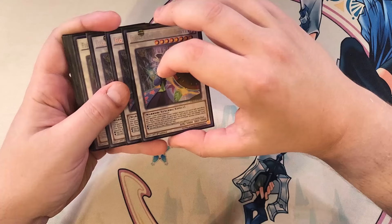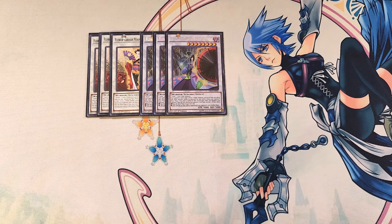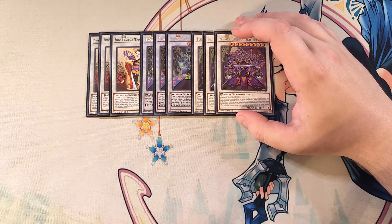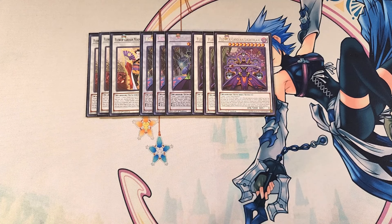We play three copies of Light Shower, which prevents your opponent from targeting your Flower Cardian monsters with card effects and prevents those monsters from being destroyed by card effects. During your opponent's draw phase, if they draw for their normal draw, they take 1500 damage. Once per turn during their end phase, you choose to either skip your own next draw phase or negate this card's other effect until your opponent's next standby phase. We also play three copies of Light Flare, which can replace itself with Light Shower and acts as a walking negate — once per turn during either player's turn, when your opponent activates a spell or trap, you can negate and destroy it.